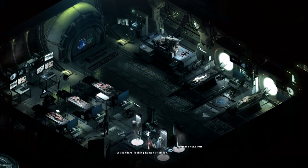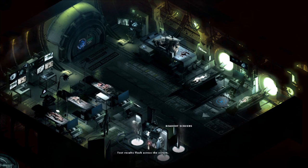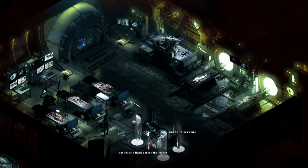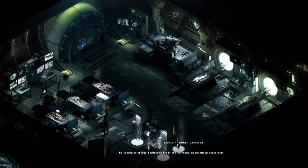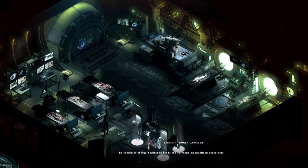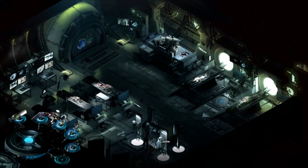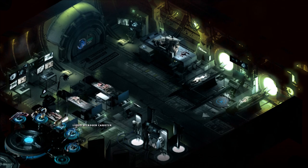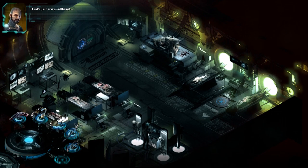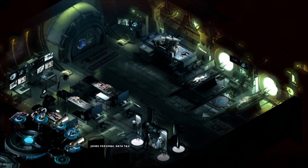There's a human skeleton — a standard looking human skeleton. A large infant skeleton — this is the skeleton of what must have been a very large infant. And here we have readout screens — test results flash across the screen. And there's a liquid nitrogen canister — the canister of liquid nitrogen feeds the surrounding specimen containers. What did you pick up? A liquid nitrogen canister. Can I combine it? That's just crazy. No, that's ridiculous. I don't think that'll work.